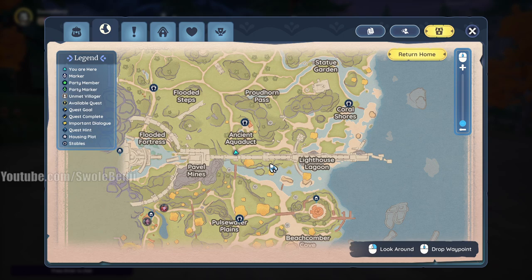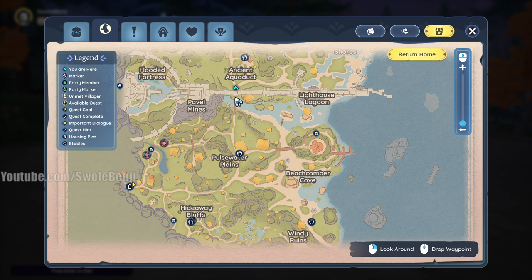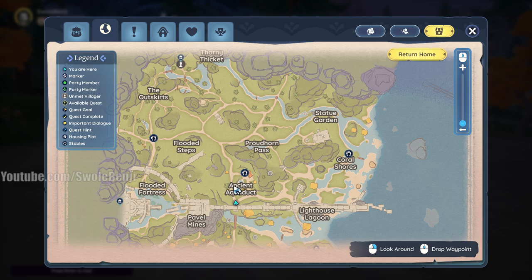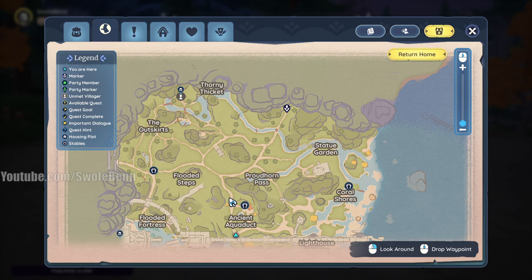What you're going to do is come to Bahari Bay. From Kilma Village, travel northeast until you pass over the wall — just cross the bridge and be on the other side of the wall. Or you can take the Bahari Central Stables fast travel point, whichever works.